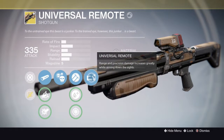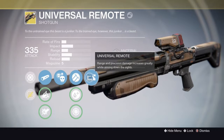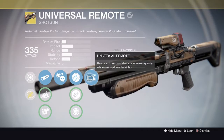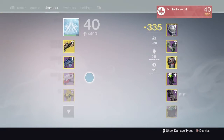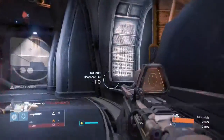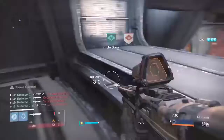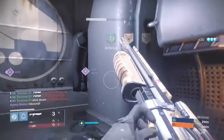The main perk — Universal Remote — greatly increases range and precision damage whilst aiming down the sights. This allows the shotgun to be, in my opinion, the longest range shotgun in the game. It is unbelievable. As you can see here, it is very good at taking people out — that did take two shots, but I'm sure you can let me off for that one.